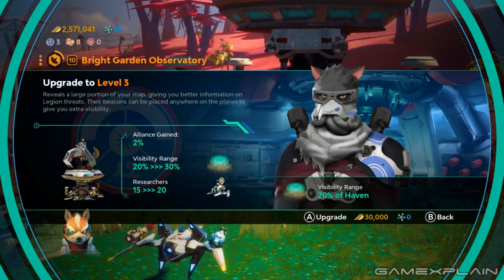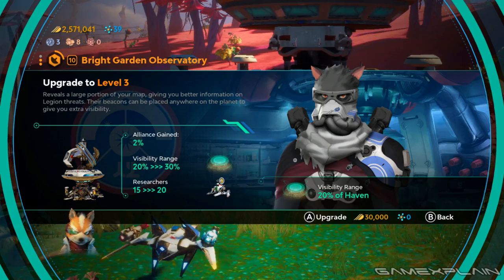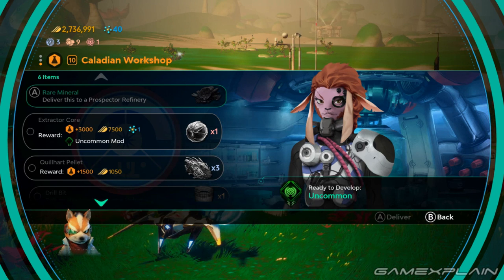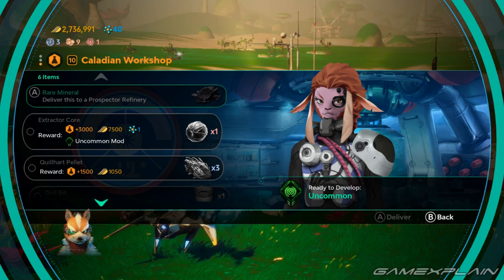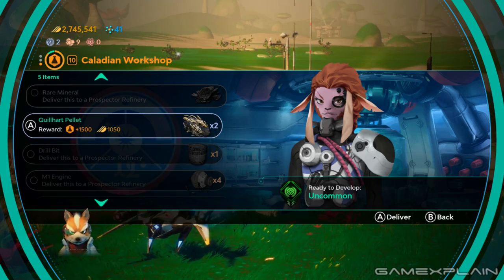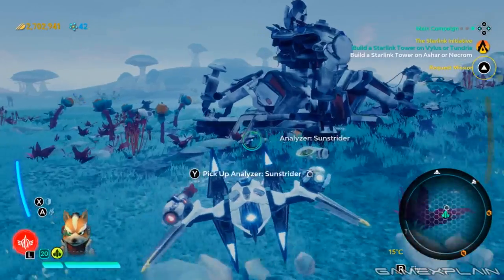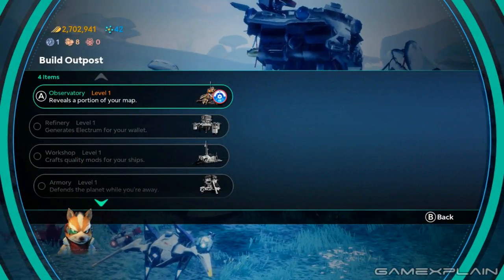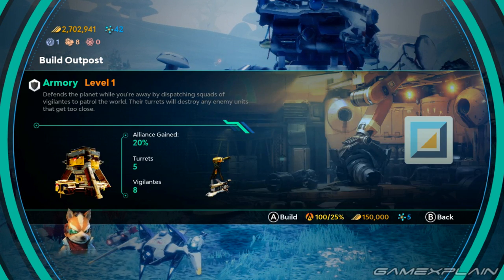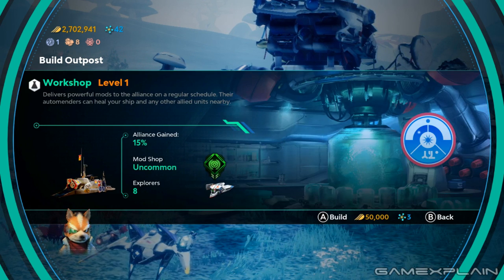Upgrading outposts is done in one of two ways: either you spend Electrum and Nova, or you deliver the items found around the planet such as plants, parts, and cores. This is the best way to do it as it not only gives you Electrum, mods, and sometimes Nova, but it also improves the outposts. While you can find these outposts and recruit them, it eventually becomes possible to build them yourself. Sometimes they're out in the open while other times an Imp Nest must be destroyed first so an outpost can be put in its place. Building these outposts also costs Electrum and Nova, but they grant a huge boon to your Alliance rating.